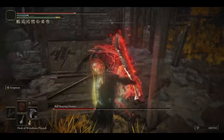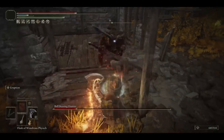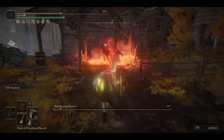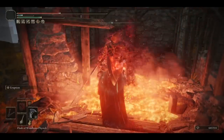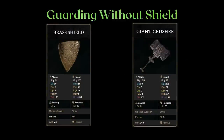Even a medium brass shield has better guarding capabilities than one of the best weapons at guarding, a Giant Crusher. Why? Well, first, 100% physical damage reduction is quite important. The majority of attacks in the game are physical attacks, or at the very least, the common ones you'll be guarding against will mostly be physical. Having 100% physical guard means you won't take chip damage, and even other lighter medium shields have this function.